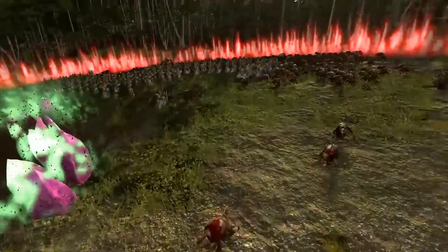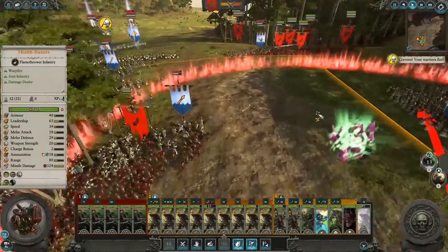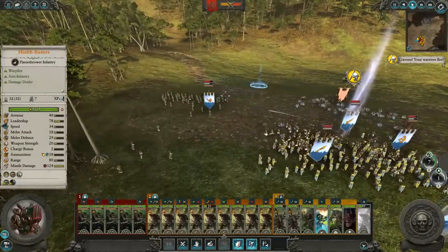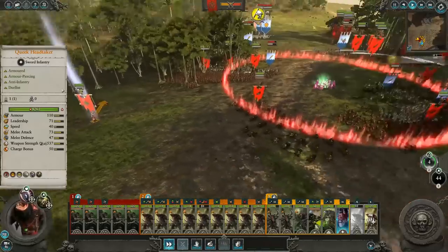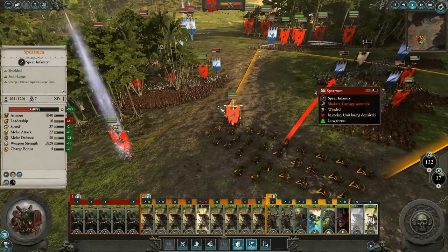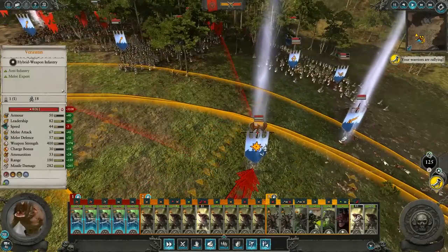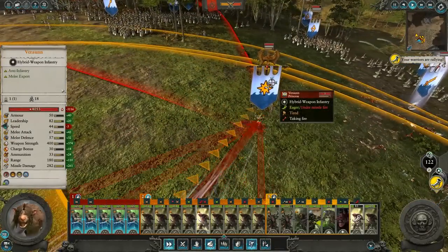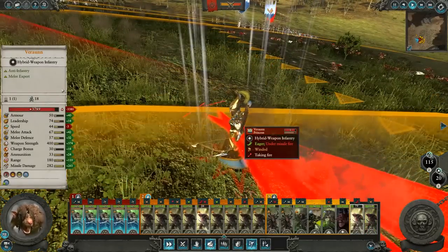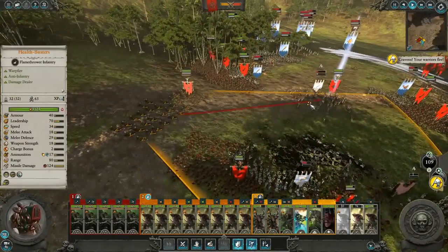Go kill the Spearmen immediately. We can bring in more Clan Rats. I'll bring them right over here. Queek, we don't want you waiting back there — let's just move you right in. I want to have all of you focus on one target. Go kill that princess. That's a lot of shurikens — I don't care how mighty you are; when you have hundreds of shurikens flying in your face, you're probably going to go down.